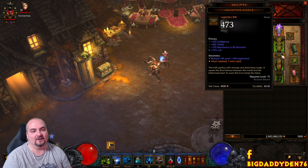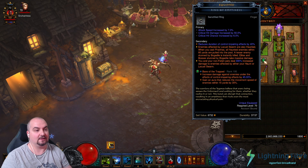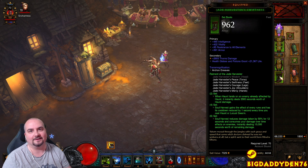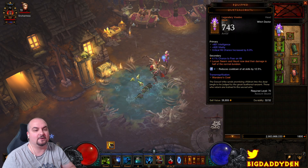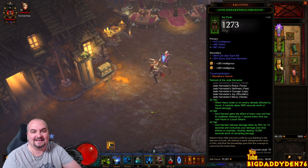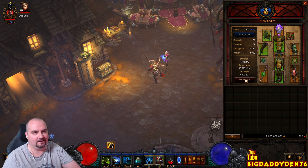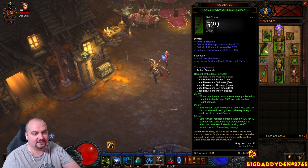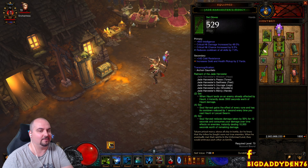You must use the Haunting Girdle because you need extra Haunt spirits — use the rune that sends two spirits on top, so when Ring of Emptiness procs you get multiple Haunts going out at the same time. That way you're going to trigger the Jade two-piece bonus and blood pops everywhere. Anything that survives — yank it in with Piranhas and then hit Soul Harvest to blow everything up. Jade's two-piece bonus: when Haunt lands on an enemy already affected by Haunt, it instantly deals 3,500 seconds worth of Haunt damage. That's why we need these multiple spirits from the Haunting Girdle to proc it — it's what's killing the whole screen.